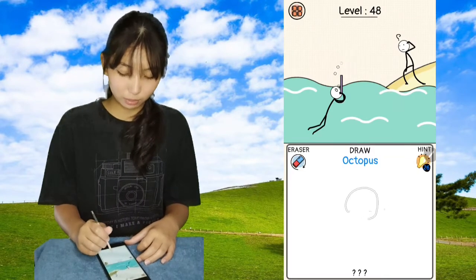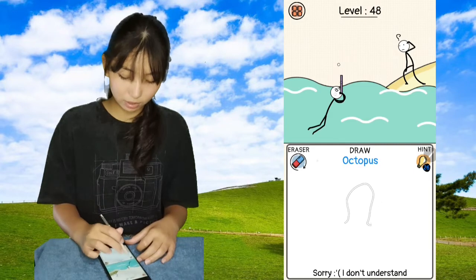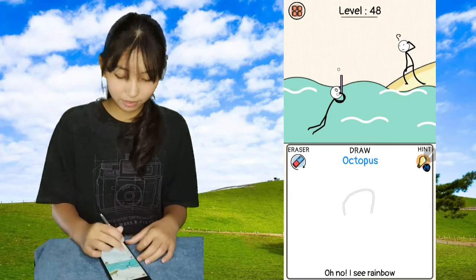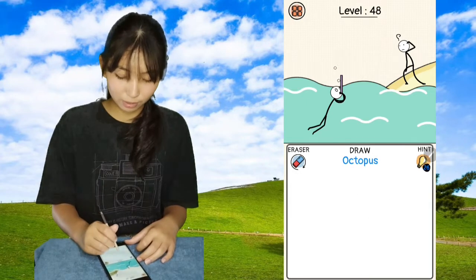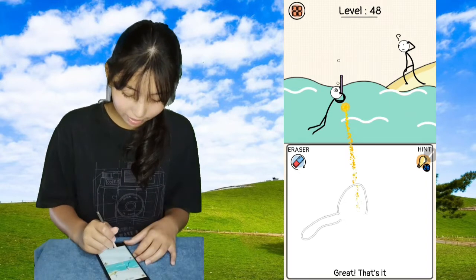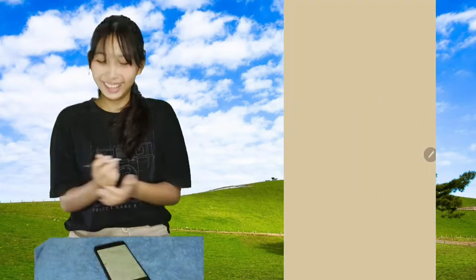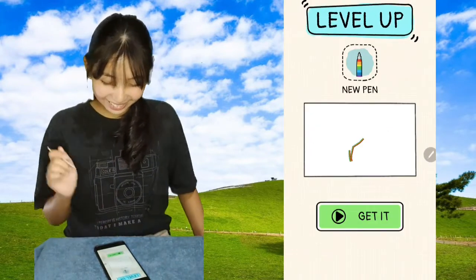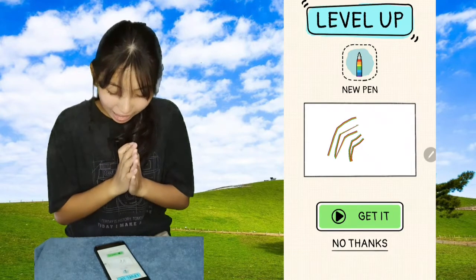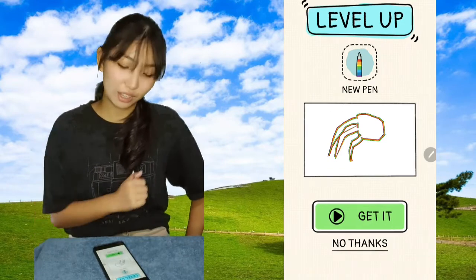An octopus. Let me try it a bit nicer. That looks uglier. Look at that — the one before is better. One, two, three, four, five, six, seven, eight. Eyes. New pen. But we have to get it using an ad. Why ads? Why?